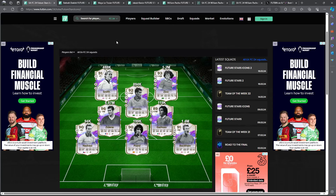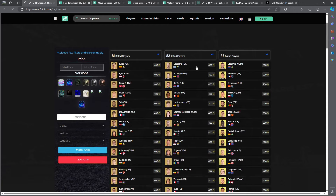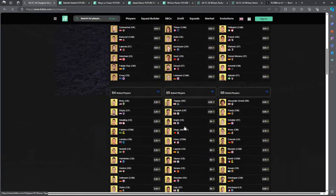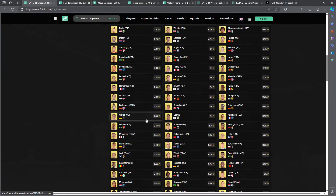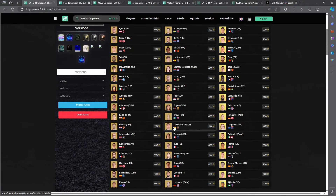That is basically everything covered in today's video. To summarize: buy 82s at 400 coins, lazy list 83s at 1.1k, buy 84s at 2,000 coins and lazy list at 2.5k. Drop a like, do subscribe, join my premium Discord down in the comments, and I will see you boys tomorrow with another video.